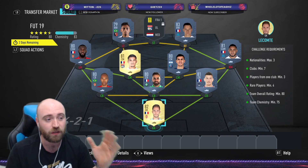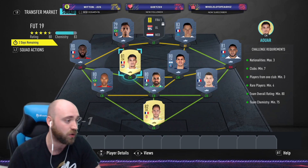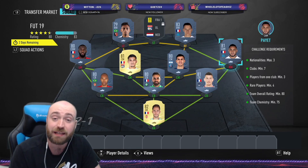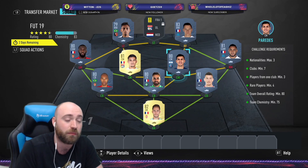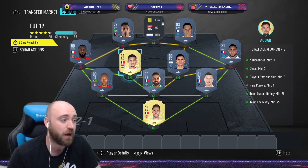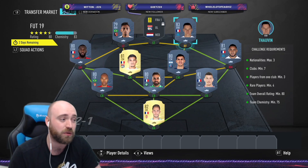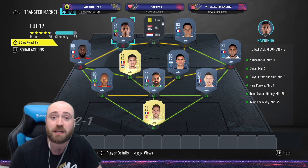So we start with Leconti in goal. We have Koscielny at right centre-back, Perrin at centre-back alongside Naldo. At right midfield we have Payet, who is technically a CAM. We then have Paridas in central midfield from PSG, and Awa from Lyon. We then have Bakayoko on the left midfield. We have Thalvin at right wing, who is probably the most expensive player in the SBC, and then we have Rafinha as well.